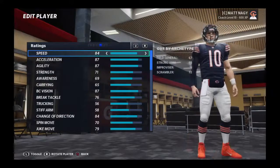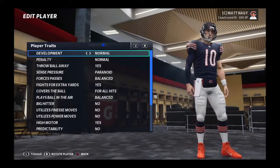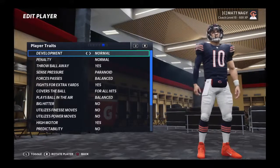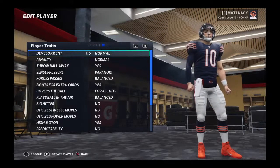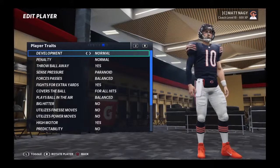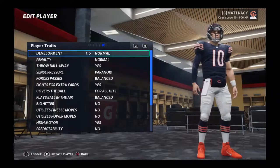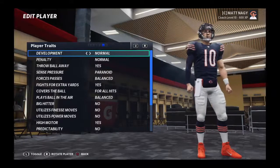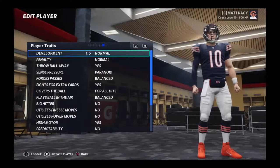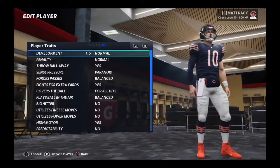Going back into player traits, this is going to help a guy like Mitch Trubisky be more well-rounded, have a better archetype, and have more to work with. Even if he has bad ratings and bad development, if we help his archetype he could play a little better. Then we can work on improving his ratings and development overall.